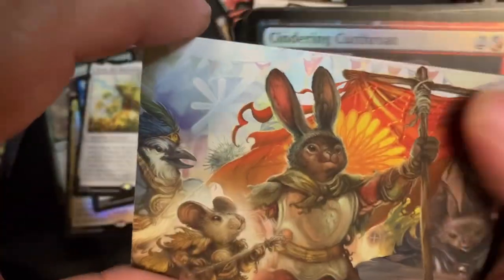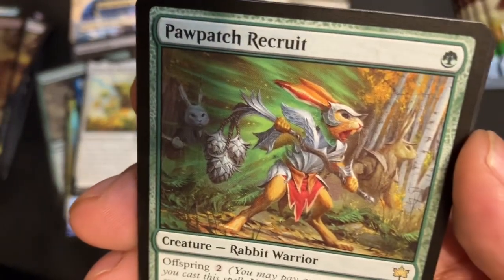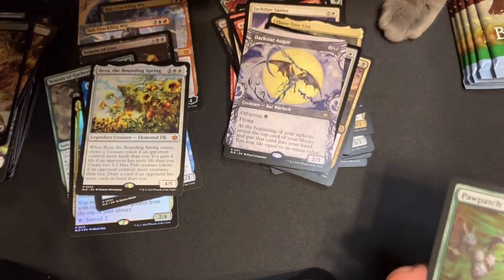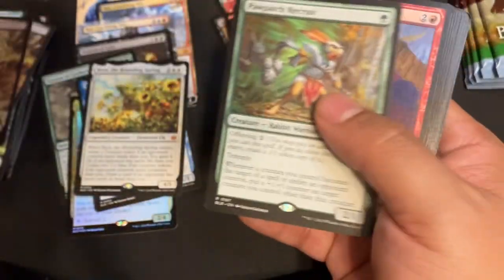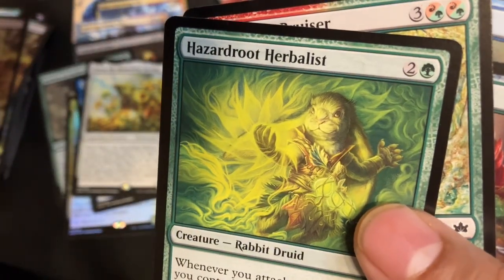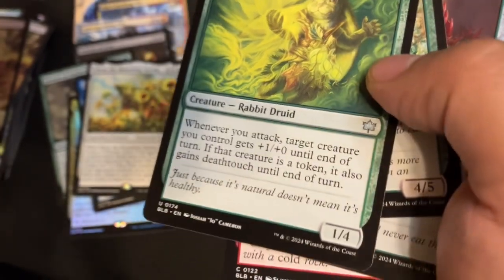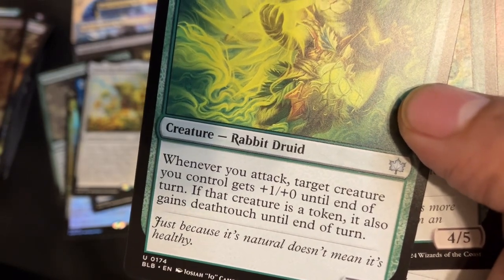Foil Cindering Cutthroat, Foil Swamp, and a beautiful Paw Patch Recruit — love this guy. And there's my cat Blue right there — go on Blue. Okay, dude dude dude — and I love this art, I don't remember if this was a really good creature or not. 1/4 for three — when you attack, target creature you control gets +1/+0 until end of turn, and if that creature is a token it also gains Deathtouch until end of turn.